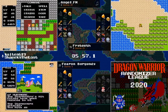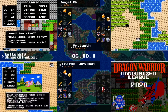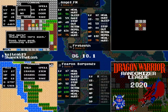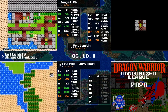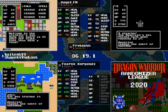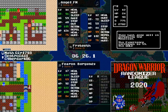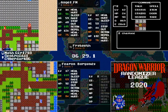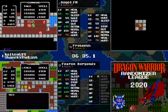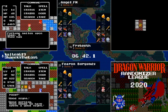Rogue Scorpions are not looking too dangerous immediately. AngelFM finding the town of Garenham will also get that armor upgrade here in a bit. Restocking on herbs and will probably spend the night at the inn as well. Fearon leveling up to level 17. Wait — Fryteeth just found Mountain Cave! This could actually be an opportunity for Fryteeth to kind of pull an inside straight here.